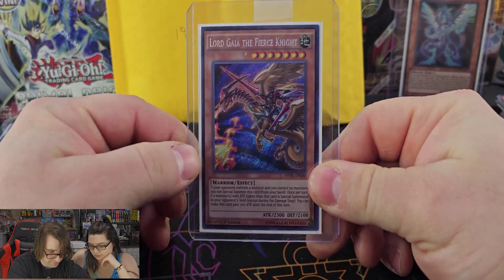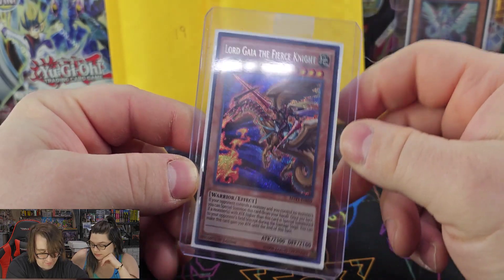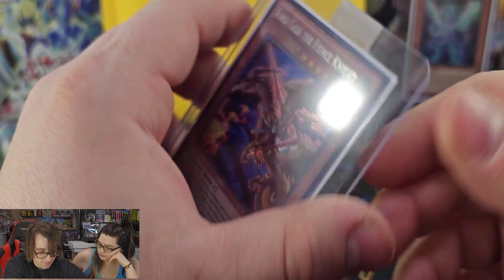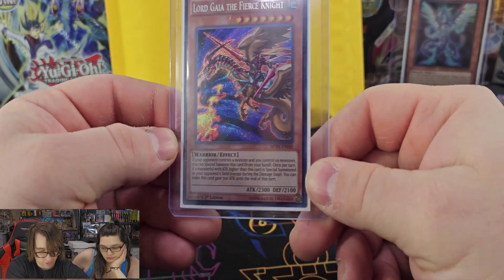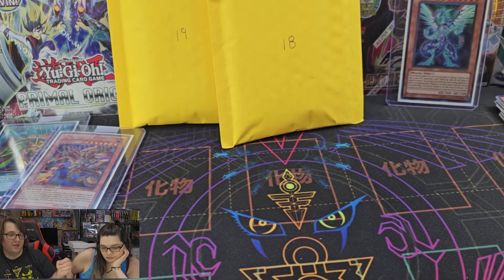The mystery card is Guy of the Fierce Knight from the Dark Side of Dimensions Movie Pack. This came in Secret Rare, Gold Rare, and Ultra Rare variants — very nice secret rare!